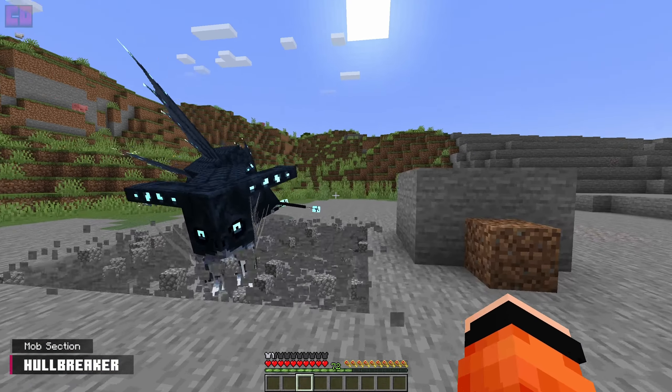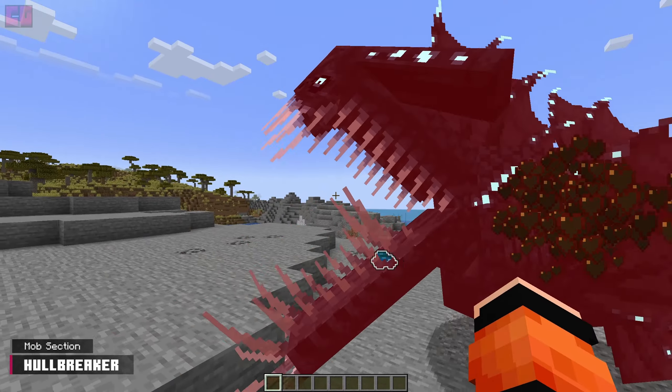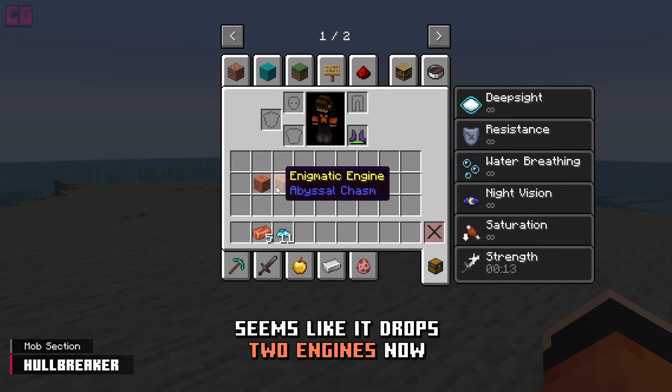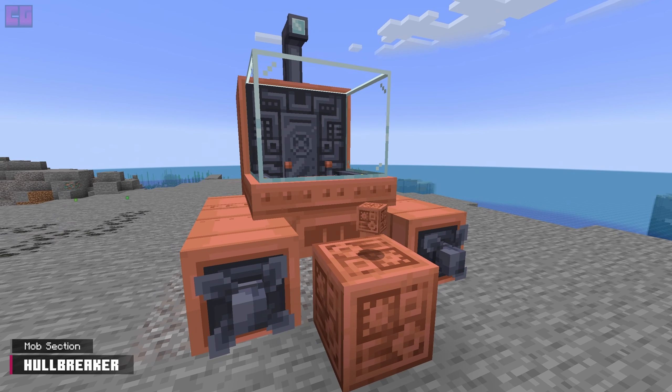Be wary of their headbutt attack. This deals more damage and breaks blocks directly in front of it. Upon death, the beast spews out one enigmatic engine, 1–10 sea glass shards, 0–5 copper ingots, and anything it consumed like ink sacks. This engine is used to build an entirely new submarine.